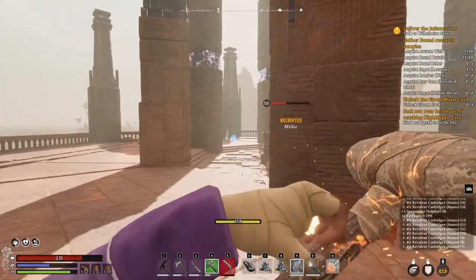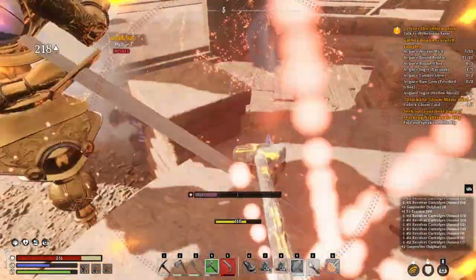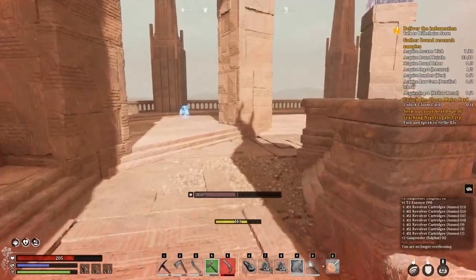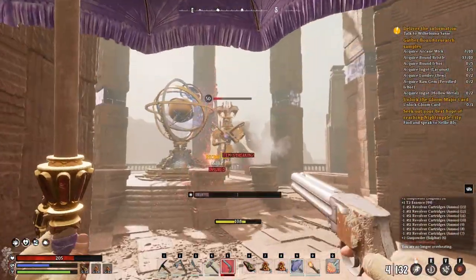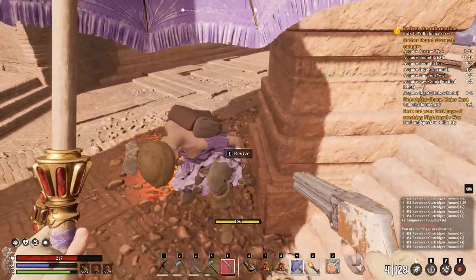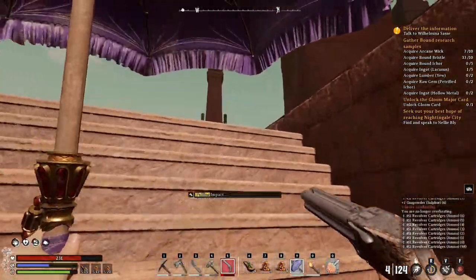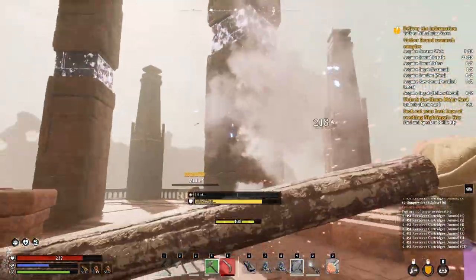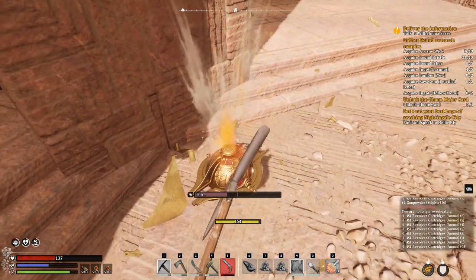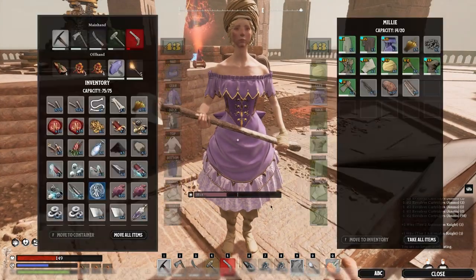I use a regen potion. The boss has absolutely no chill. I finally take him down, harvest the body, but my backpack is full so I give some stuff to Millie.